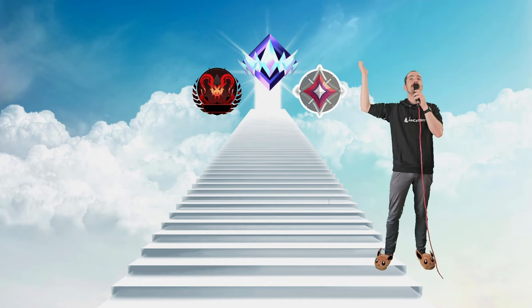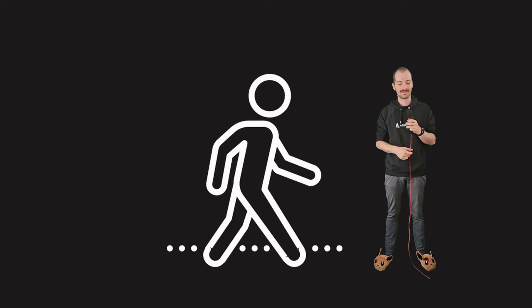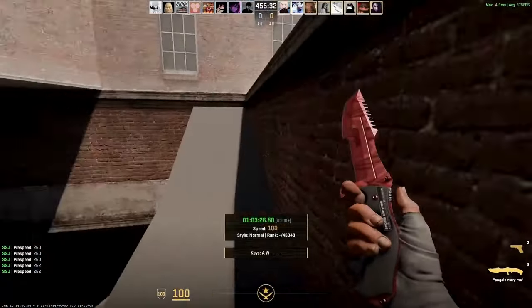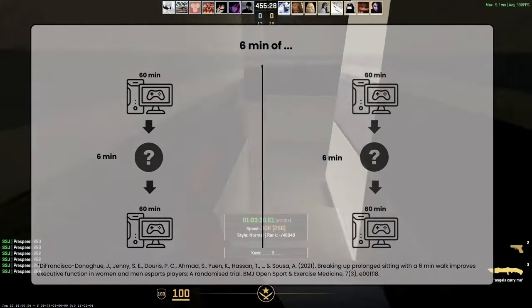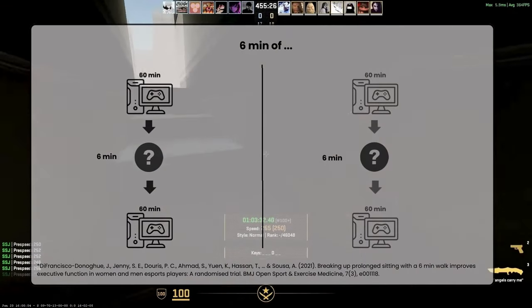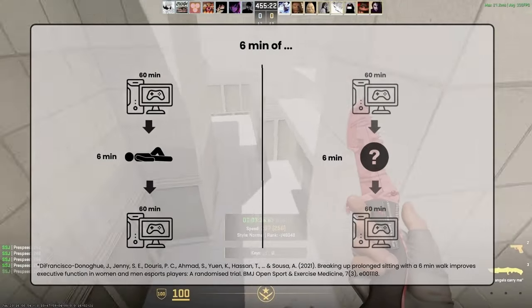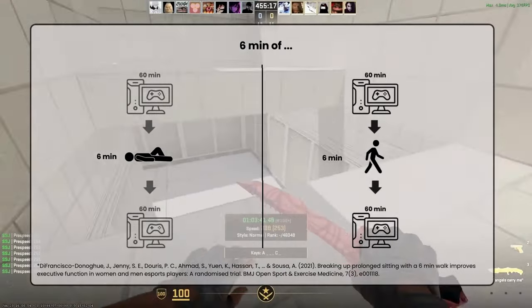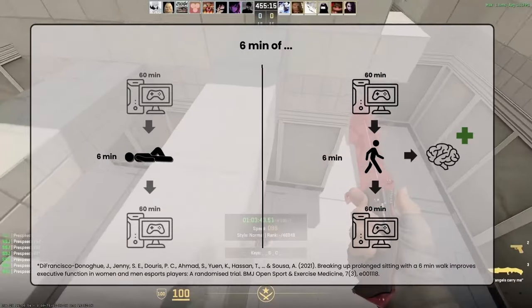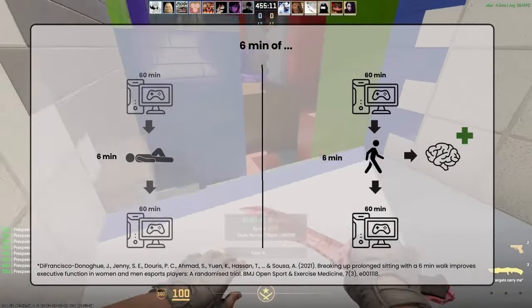The six minutes of walking! An intervention study compared two scenarios. Both groups played for two hours with a six-minute break in between. The difference was that during the break, the first group simply laid on their backs, whereas the other group walked for six minutes straight — so basically, a queue time. The result was that the walking group showed improved cognitive functions, meaning the brain was able to process things faster.